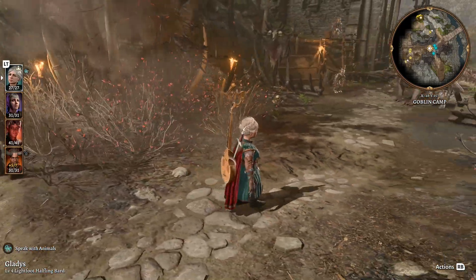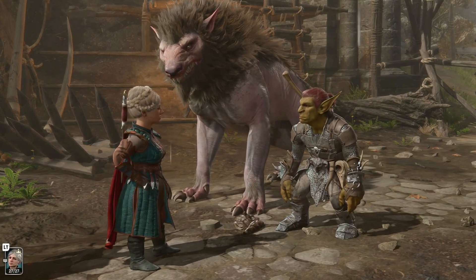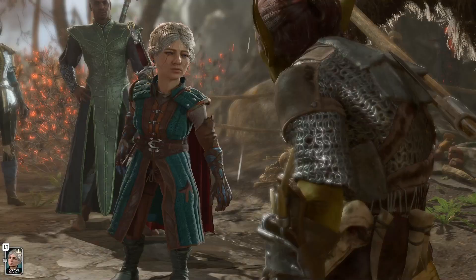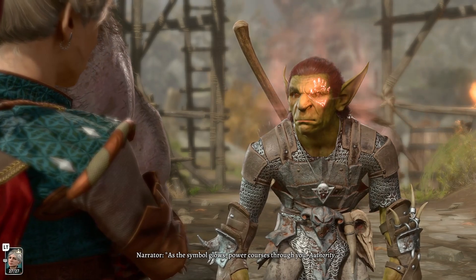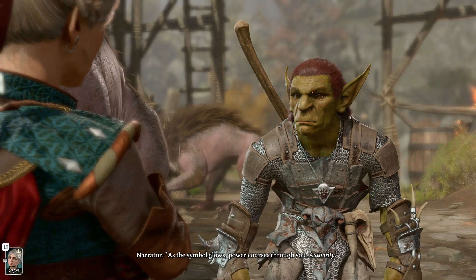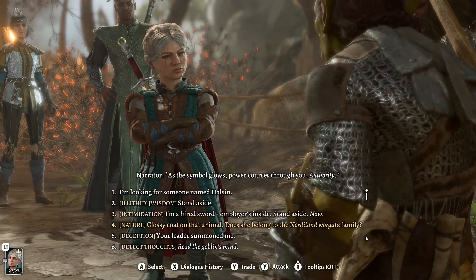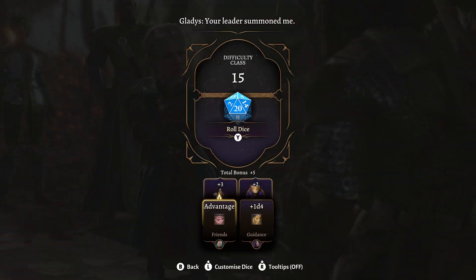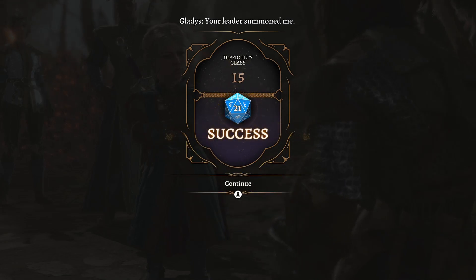All right, Gladys — you ready to try your silver tongue tricks? I'm like the same size as you. As the symbol glows, power courses through you — authority. It's the whole Cult of the Absolute thing. Let's see if we can deceive him. Your leader summoned me. Yes! Look at Gladys — the silver tongue strikes again.